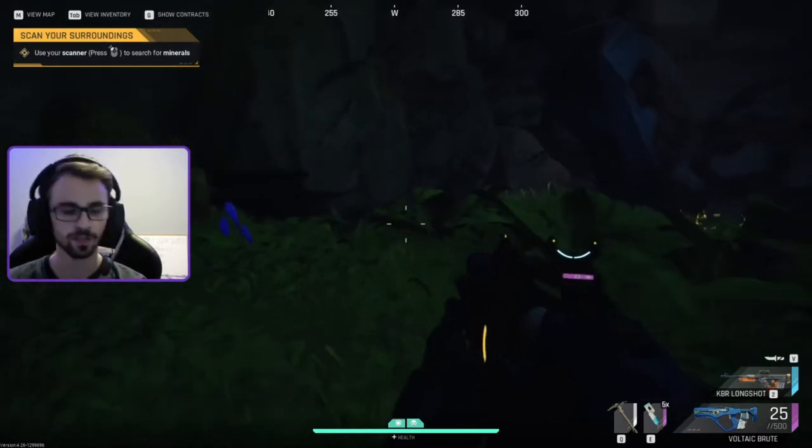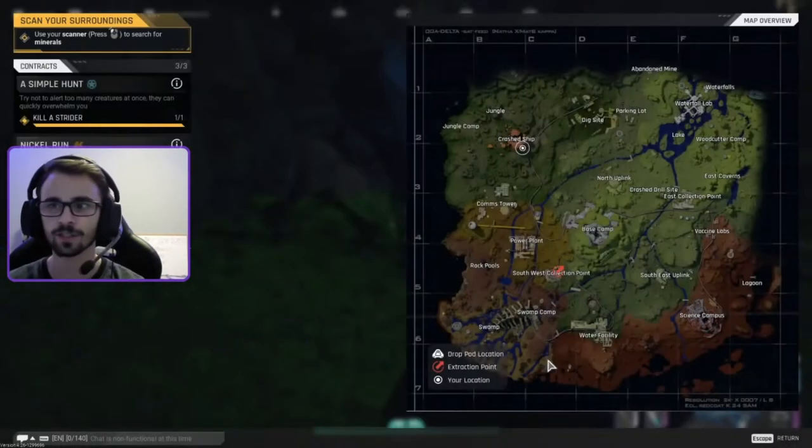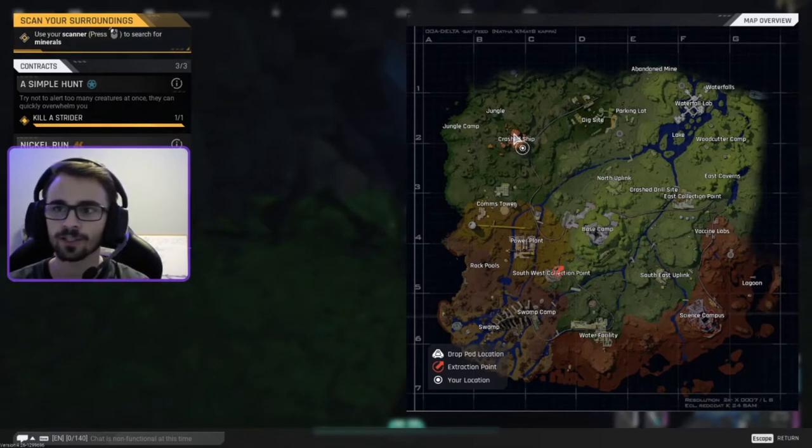For those of you that just want the TLDR of the run, I'll go over that right here at the beginning. Essentially, how I do it is I start at the crashed ship. Wherever you spawn on the map, I get to the crashed ship first. Or, if you spawn on this side of the map, just start at the top right of the jungle, right where my cursor is.